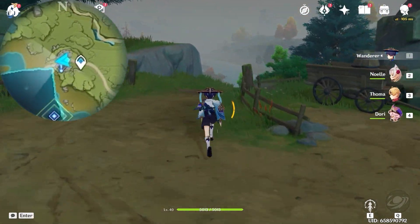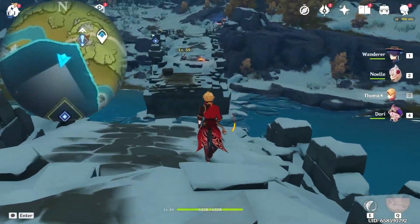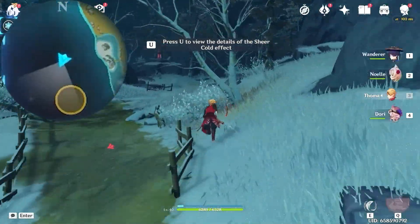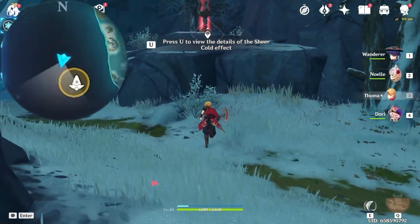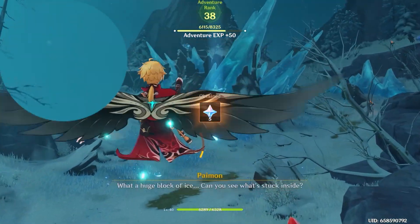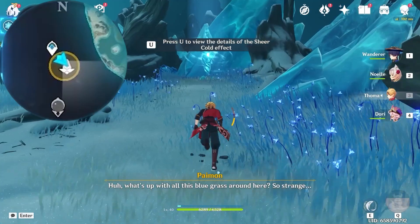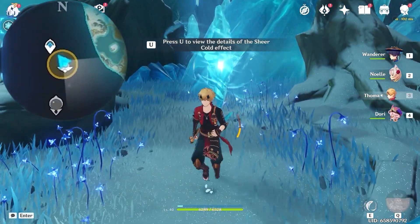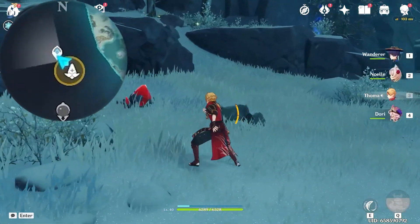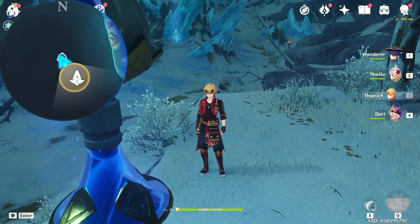Let's follow this path and head towards south, downward on the minimap. Here you will find a waypoint, so let's unlock it. We're going to investigate this ice, but be aware that in this area we will have the Sheer Cold effect. Let's come back to the waypoint here, and it will decrease the Sheer Cold effect.